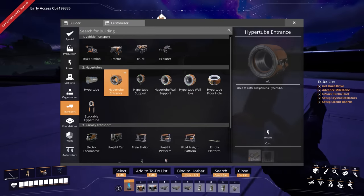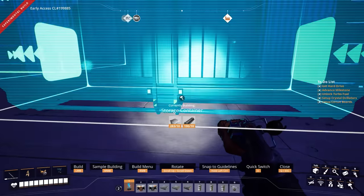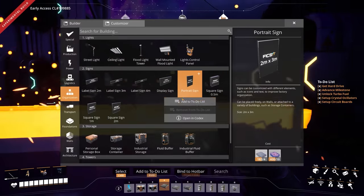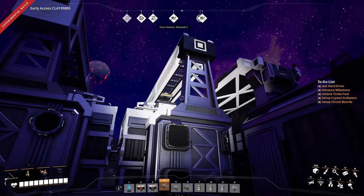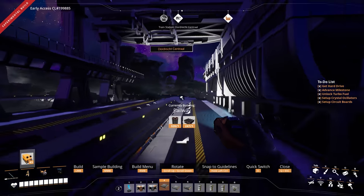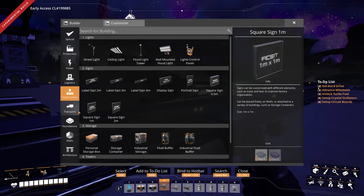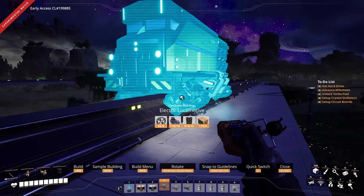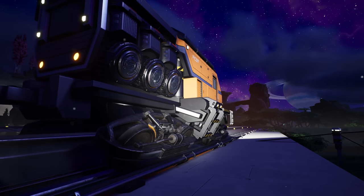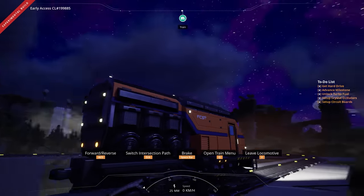We just need to build the actual freight car and then maybe put a container here. Just a regular storage container — we'll load it up with concrete, why the hell not. Concrete is heading into our railway station. We have to hook the rail line back up. I think I have all the materials, so the next thing is just building the actual electric locomotive. Oh my God, we have what we need! I think I'm going this way. Oh yes, it's powered on and everything already. Oh man, I've never seen this before. Open train menu — timetables. Edit the timetable.